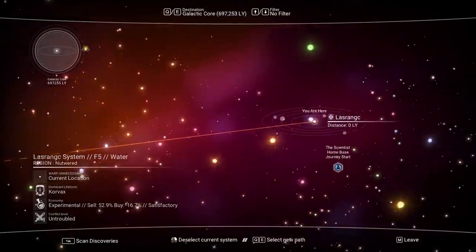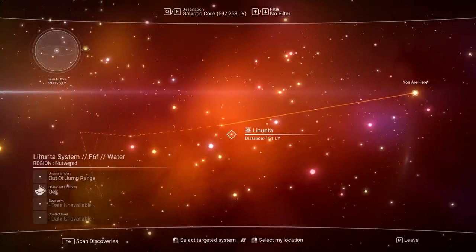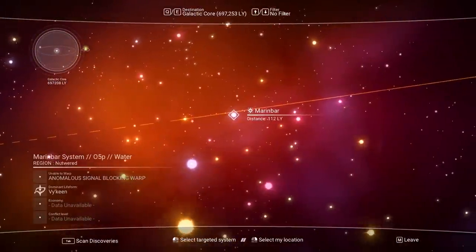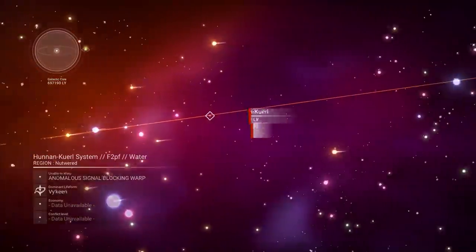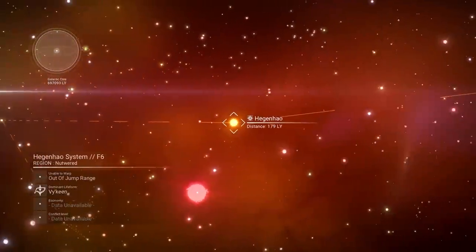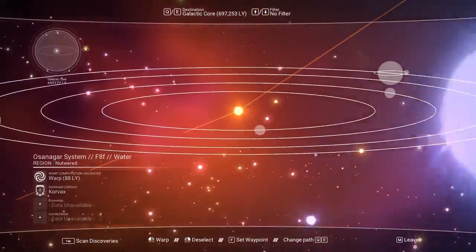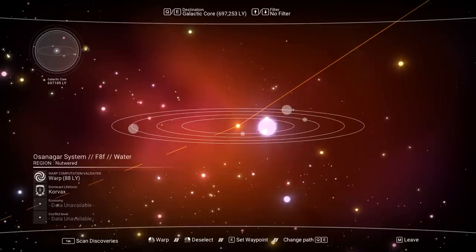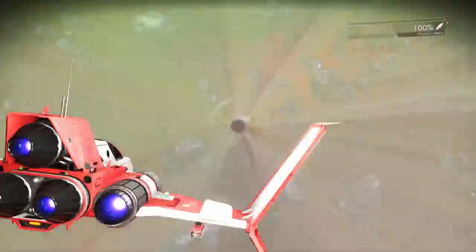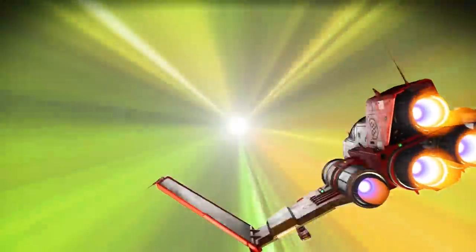The galaxy map wants me to go toward the galactic core. Dotted lines mean I can't go further than that — out of range. I think that's where it wants me to go. Warping — that's the second warp of the episode! We're warp-crazy now. Hopefully I'll have teleports back. This system is Corvex-controlled — conflict level: critical!